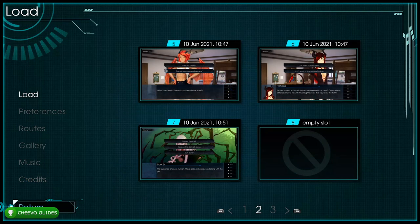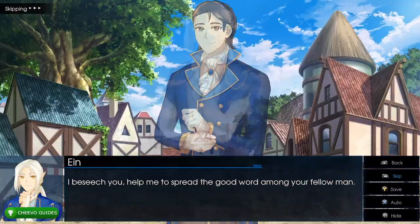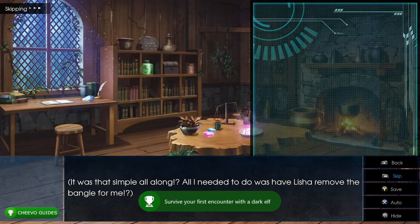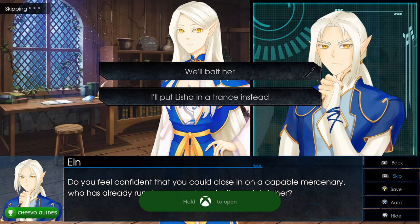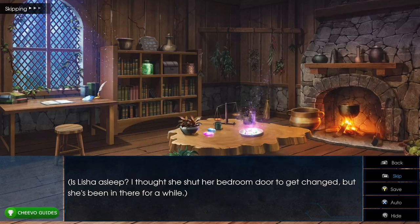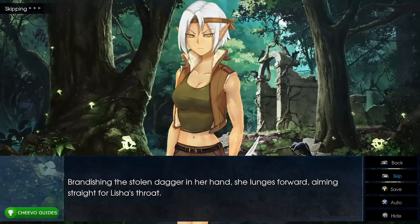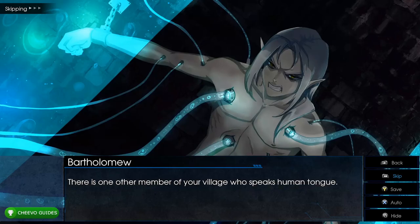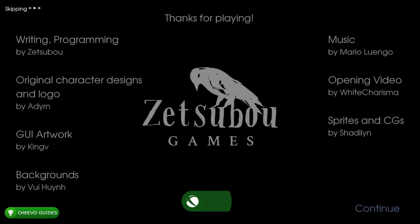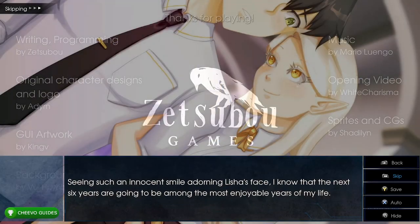Load up save slot 7 again and choose the top option: 'Disrupt the spell.' Continue fast forwarding — this unlocks Survivor, worth 25 Gamerscore, for surviving your first encounter with the dark elf. You'll also unlock History of Man and Elf for finishing Ian's book. After that, choose 'I'll put Leisha in a trance instead' (bottom option) and press RB to continue. When the game ends, two more achievements unlock: The Truth for learning the truth about Bartholomew, and Leisha Heart for completing Leisha's route, worth 25 Gamerscore.